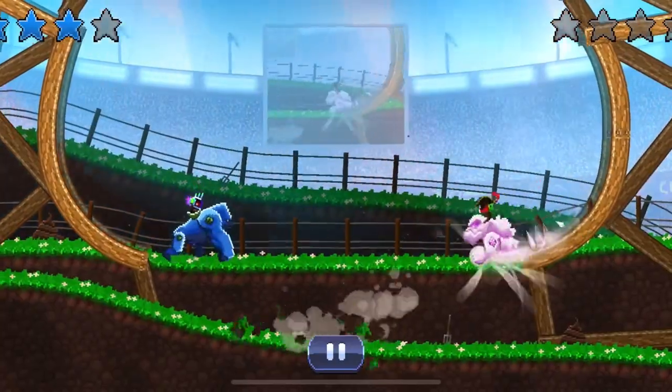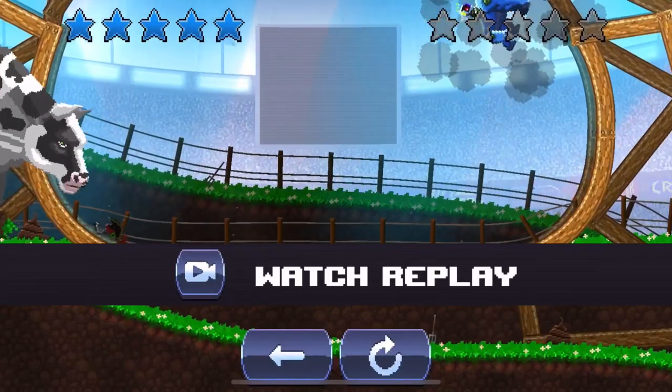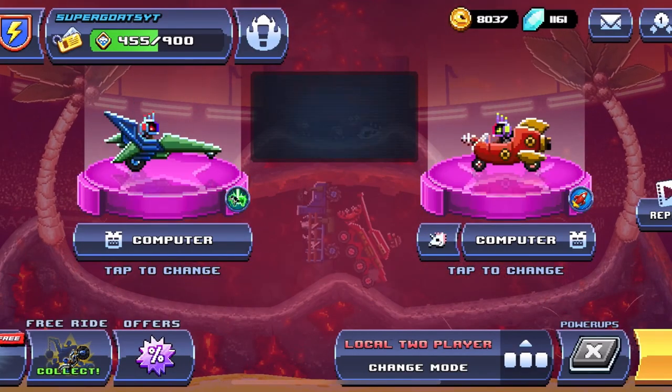Kong is already up 4-0. Utter Chaos could make things interesting. 5-0 for Kong. Ice Golem sucks — Kong is way better.